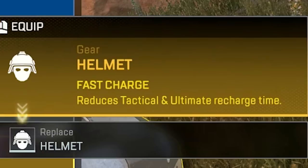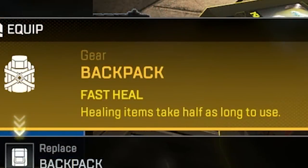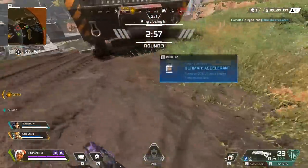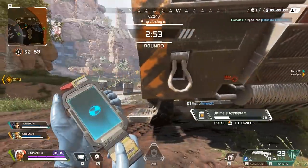This item is ridiculous — if you find it anywhere, give it to your Lifeline player. It reduces tactical and ultimate recharge time. You want the ultimate as much as possible with Lifeline — you need that ultimate. Keep giving her anything to increase ultimate charge. This backpack is great as well — it makes healing items twice as fast. And never ever forget to feed ultimate accelerants to your Lifeline. Just do it all the time.